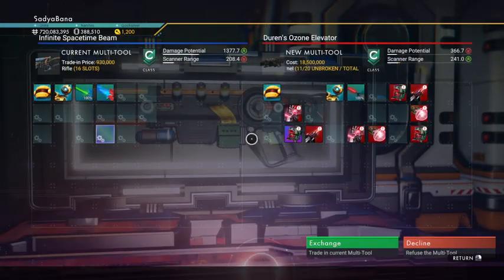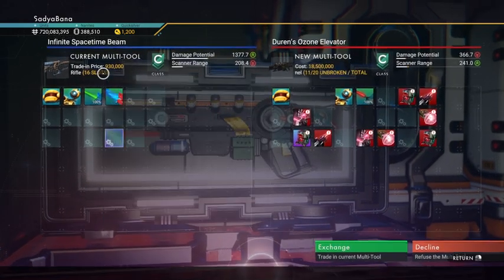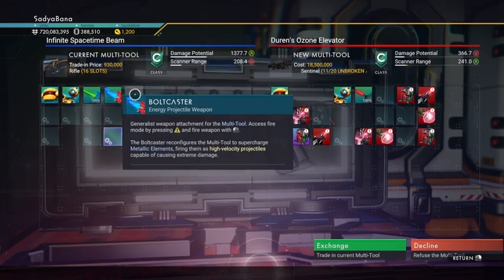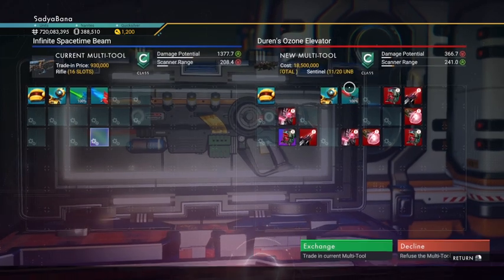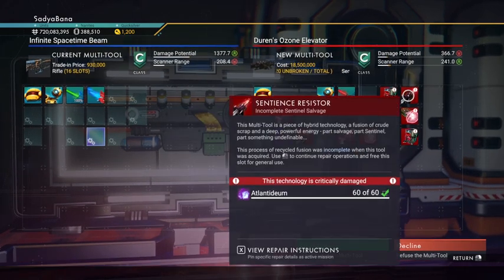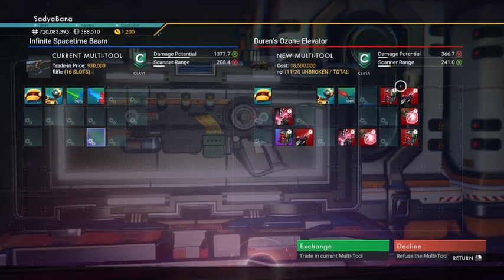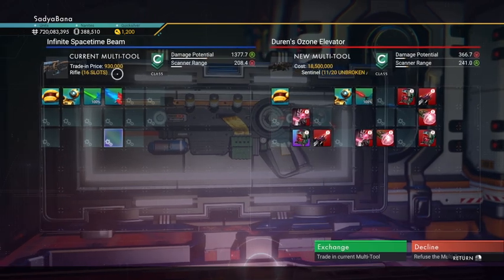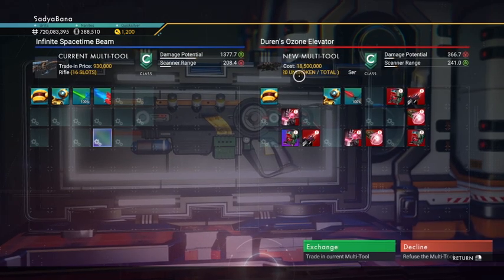Let's compare. So what is the difference? You can see here the damage potential of this C class — because it has a bolt caster on it — is 1377. This one only has the hijacked laser, which is basically a hijacked mining laser, so it's 366. But you can see the value here: this one's worth 18 million, this one's worth 930,000. 16 slots versus 11 of 20.